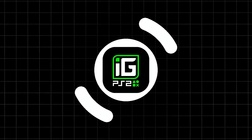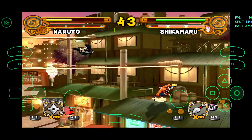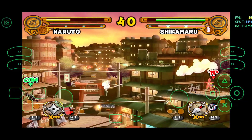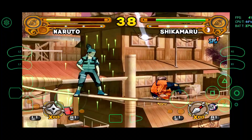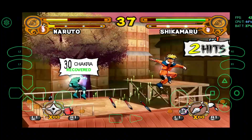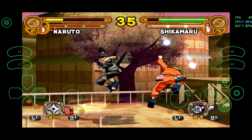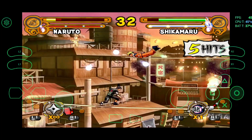Built on AetherSX2, iGames PS2 is a true hidden gem. No BIOS, no complicated setup, and it even has a built-in game library — just install and play. It works smoothly on both budget and flagship phones, supports ISO games, and pairs perfectly with Bluetooth controllers. With its plug-and-play simplicity, iGames PS2 is perfect for gamers who want PS2 nostalgia without the hassle, and it's right on the Google Play Store — no searching required.